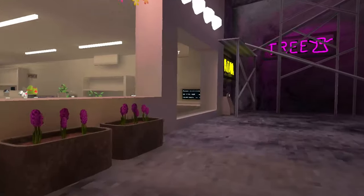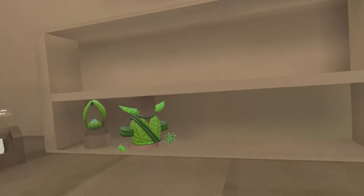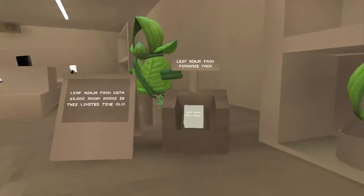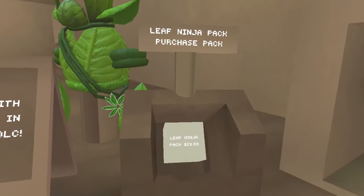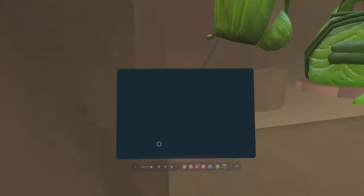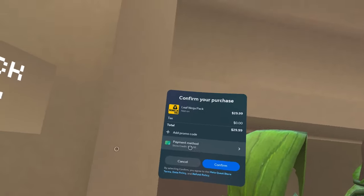It's kind of similar to what we had with Paint Brawl with the actual slingshots and everything. This method will pretty much work in every update — I've been doing this for a while. So to get the Leaf Ninja pack, I'm going to click on this button. It's 30 dollars, but that doesn't matter because what covers it is the in-store credit I received from Quest referrals.